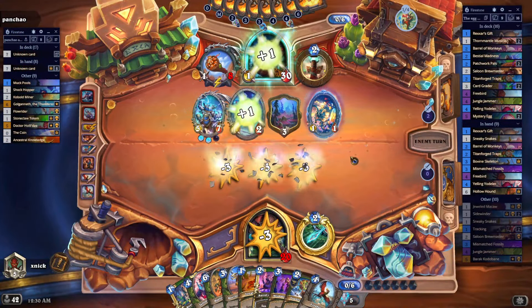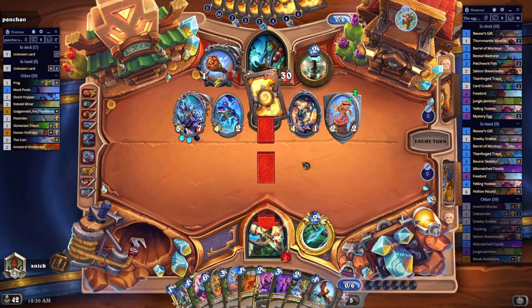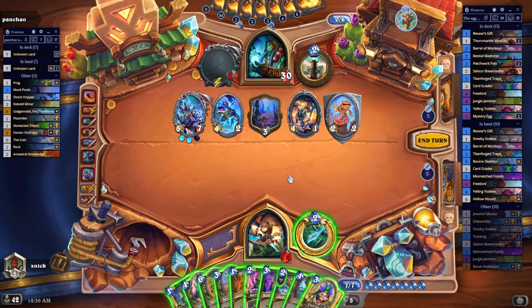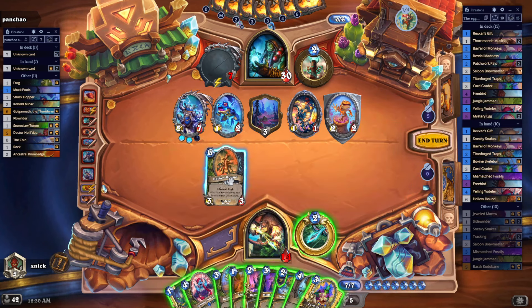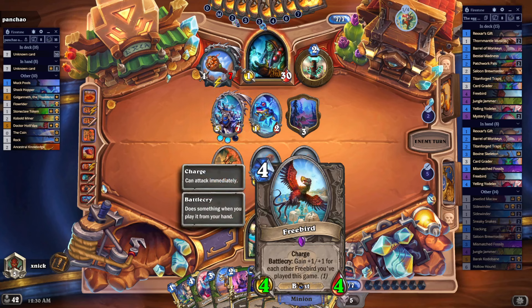Now I no longer have any board — I'm sad. We do have a threat and more taunts. I'm going to use the Hollow Hand already because I think I'm going to need some health back. There we go — a little bit of minions never hurt anyone. Okay, we have a 4/4 Free Bird now — now we're talking!